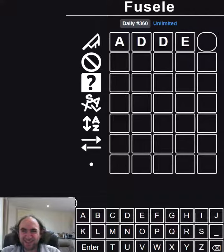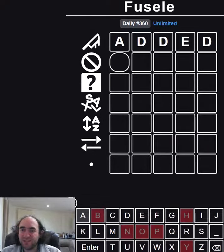So I'm actually going to try 'added.' I wouldn't normally try a tripled D, but I think in this specific instance it might be helpful, because an ED ending is perfectly likely. But as it turned out, it has not helped me at all.